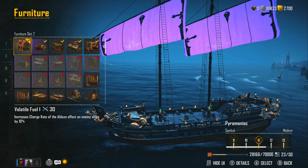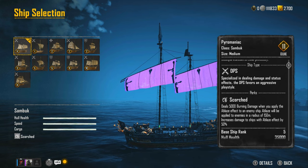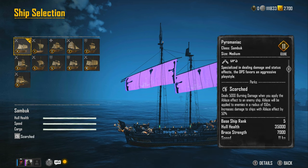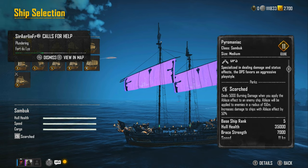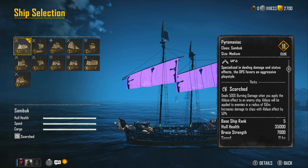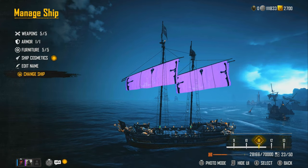Furniture slot two increases the charge rate of the ablaze effect on enemy ships. We want this because the Sandbook ship perk — Scorch — deals 5,000 burning damage when you apply a blaze effect, and a blaze is applied to enemies within 150 meters and increases damage to ships with a blaze effect by 50%. Combined with this furniture piece, we're getting an additional 10%, so that's 60% increased damage to blazing ships — and they catch fire almost immediately. This build is so broken for this method.